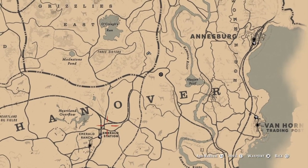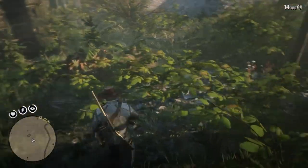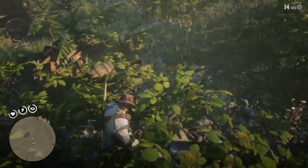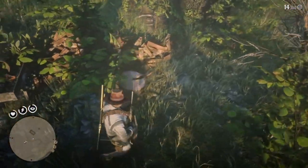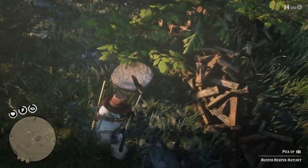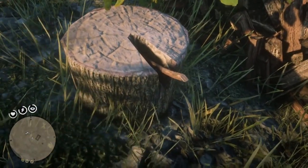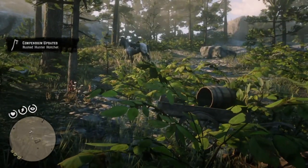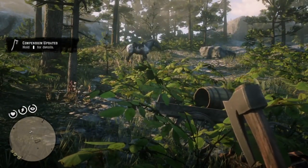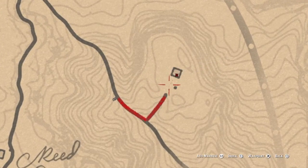Now we've moved just east of the Three Sisters, north of the V in New Hanover. We're here for another hut, and just like the previous huts you just go around to the right — there's a tree stump and in it you'll find the rusted hunter hatchet, which is another throwable weapon.